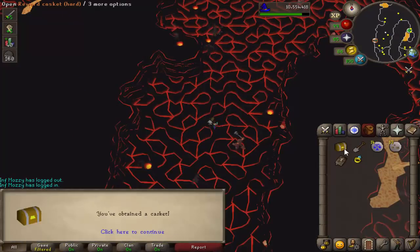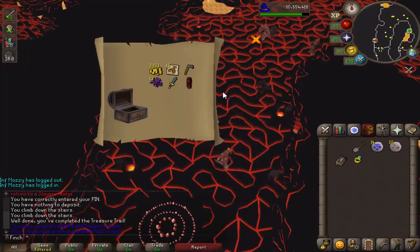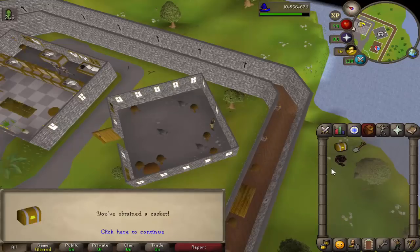Alright, we have got a hard clue, let's see what we can get. For a second I thought that was Zammy Bottoms which would have been really useful - definitely not had those before though. The red D'hide Chaps - I'm assuming I can't put them into my house unless I've got the body as well, so hopefully I get that soon, because otherwise that's a bank space wasted really.